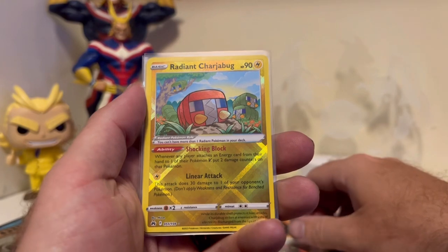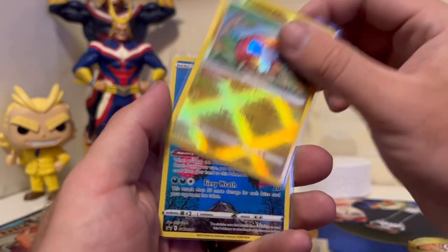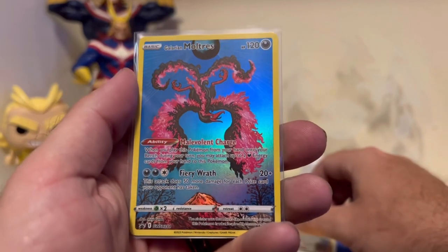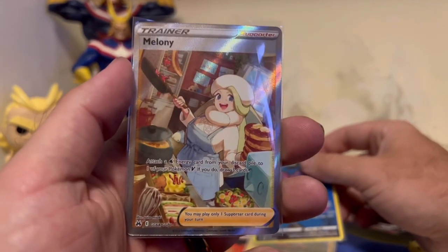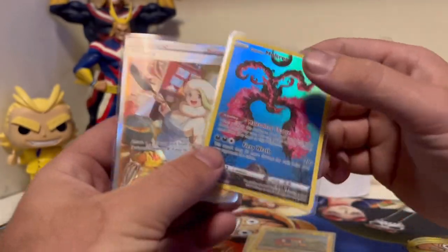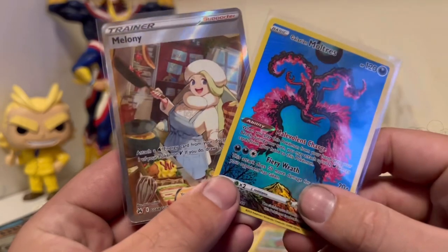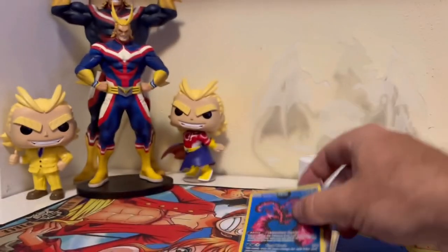Time for the recap: Reverse Holo Ryan Signature, the Radiant Chargebug with its shocking block, the promo Galarian Moltres with epic artwork, and the full art trainer Melanie. I can see why the minions at Target were guarding this tin so voraciously. Thank you for watching this video, and until next time, trainers — train on!